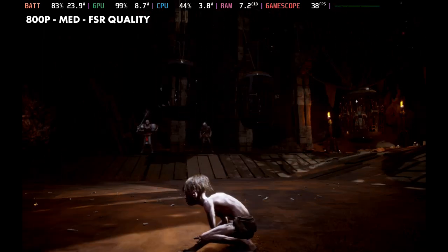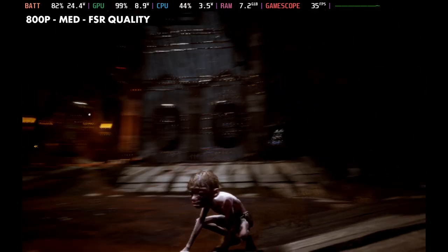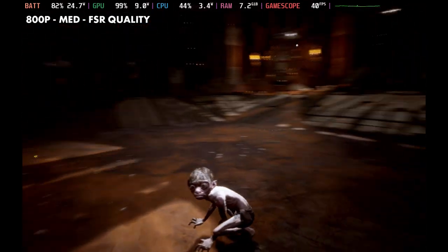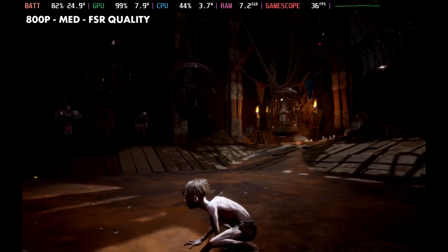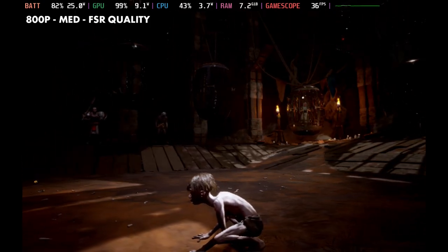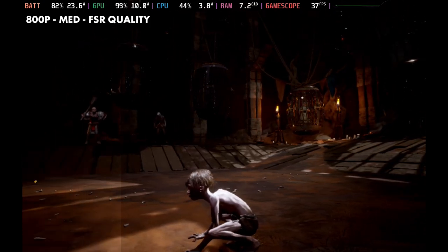If we switch over to Medium, we'll lose about 5 FPS, which is what I'd expect. As I move around, the FPS will go lower than when we were on the Low preset. And when you get into other areas of the game, that's where this really does not work — you wind up in the 20s more than you want to.